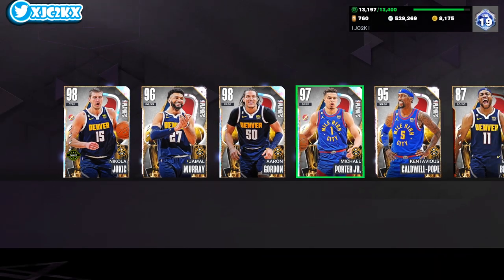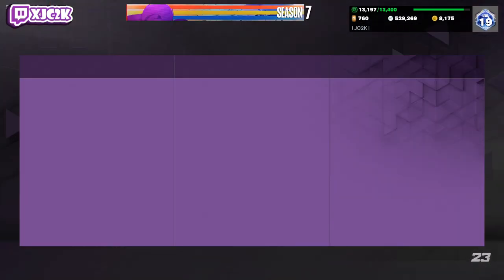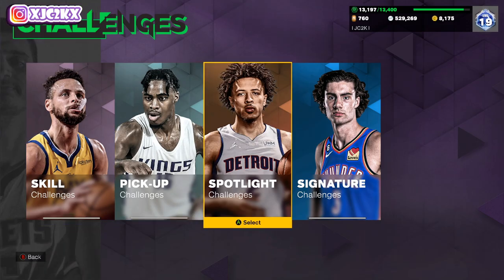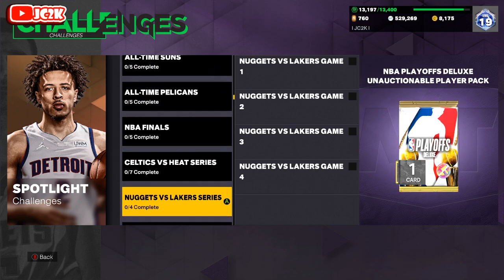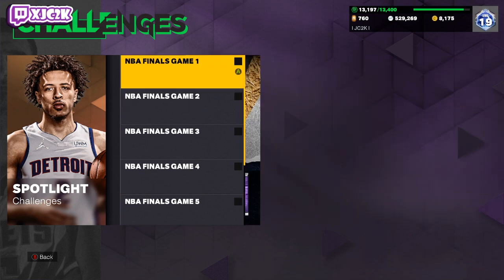There's one more option pack you can get. Come down to Challenges, go over to Spotlight Challenges, and scroll down to NBA Finals. When you complete all five of those challenges you'll get that exact same option pack. To complete the challenges it's just five games.